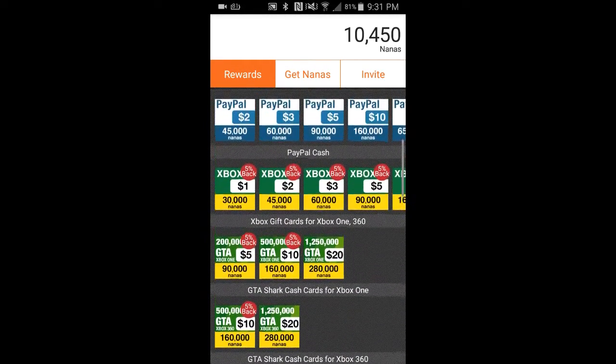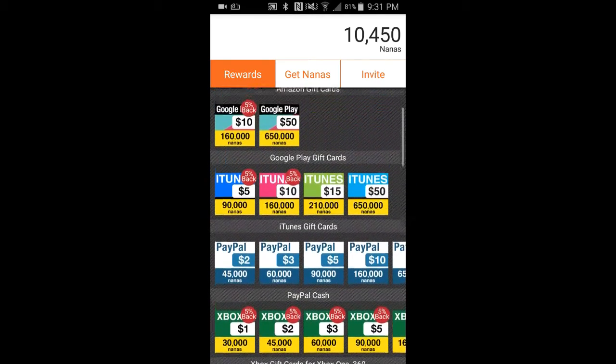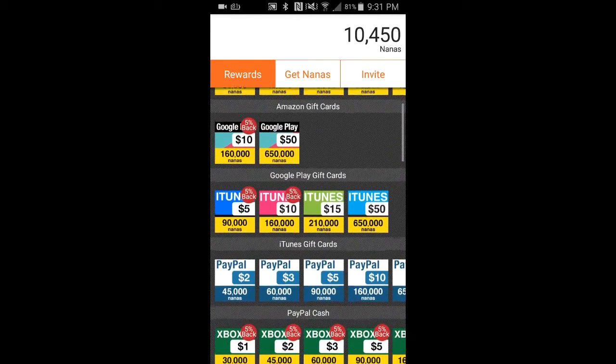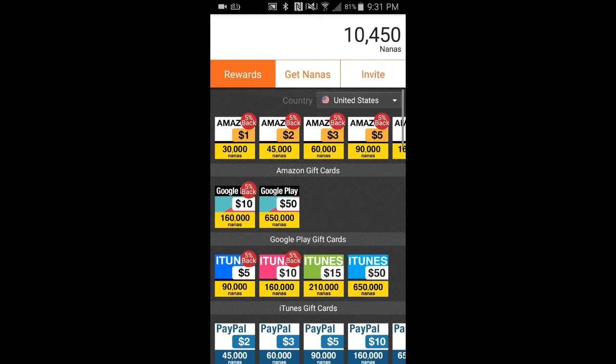What you do is just download the app — it's called App Nana: A-P-P-N-A-N-A. You can find it on Google Play or the App Store, either one. Download it, type in your email and sign up.